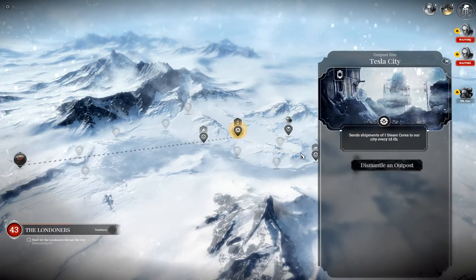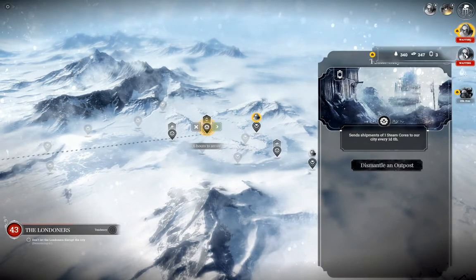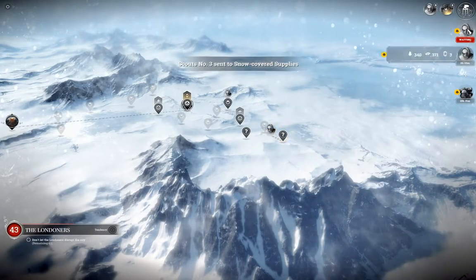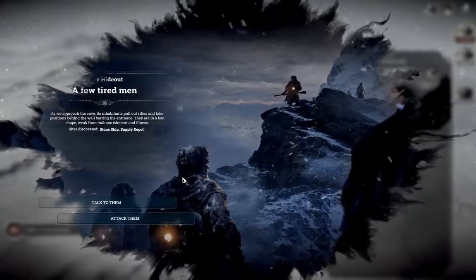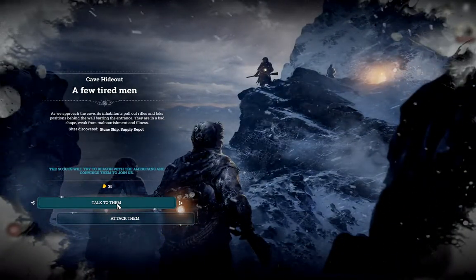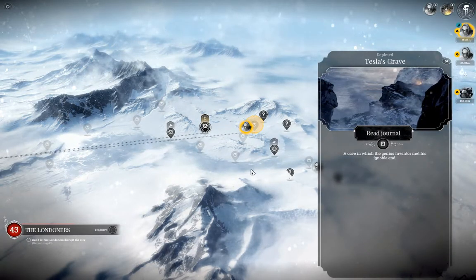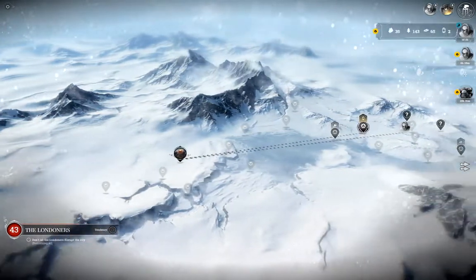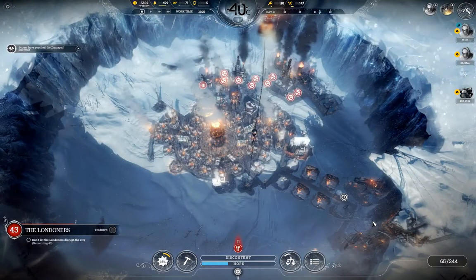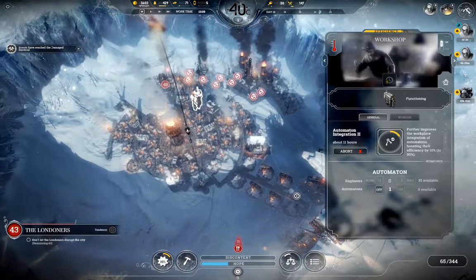Outpost team, you are going to Tesla City, and now we should get one steam core per day. Yes! All hail the steam cores. Damage the snowcat — take everything and go further. More people — talk to them, attack them, talk to them, attack them. So they are the rest of what is left from Tesla City, and of course they can come back, I don't mind. Finally, finally, finally — I was able to build an outpost, and I was also able to get automatons to work at the workshop. I really love this.